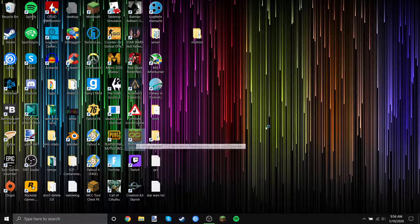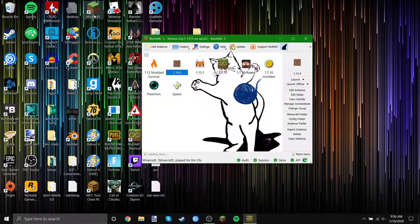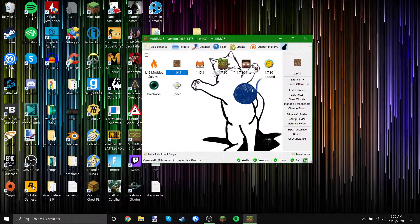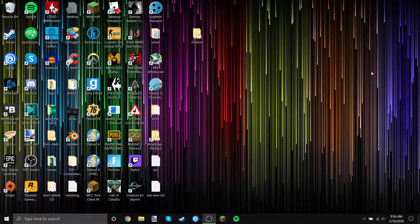So if you don't know, MultiMC is this really easy program that allows you to create multiple instances of Minecraft without them affecting either the main version of Minecraft or any of these. These are really helpful if you want to make your own modpacks. But as of right now, they don't allow you to install Forge for 1.14 or 1.15. I have found a workaround for this.